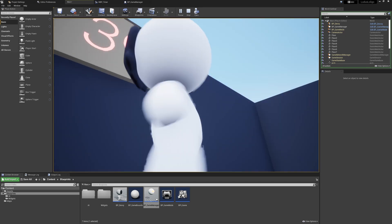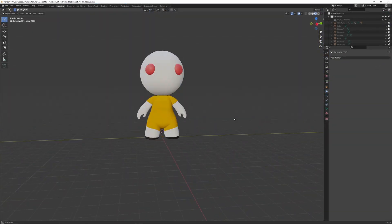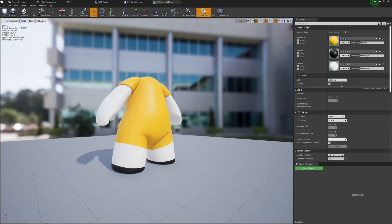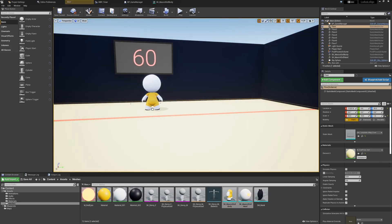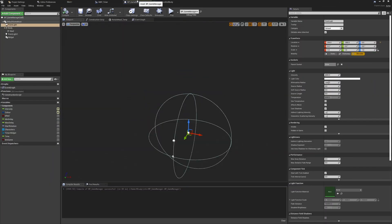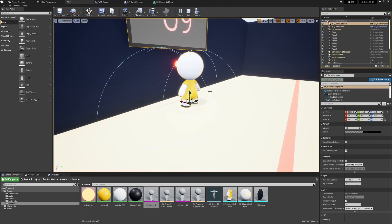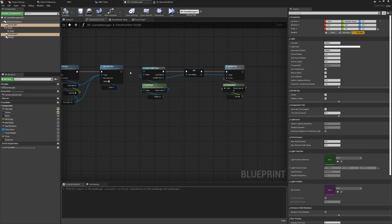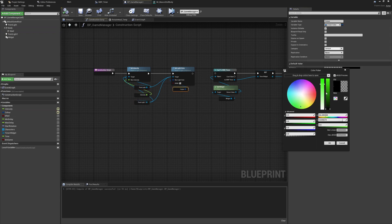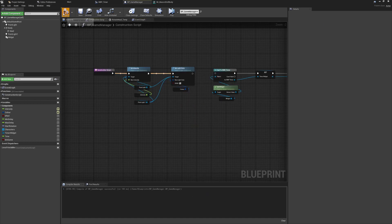To wrap the visuals of the game manager, I created a new version of the female Devi model to represent the doll. Separating the head allows me to easily rotate the head separate from the body without a skeletal mesh animation. The doll was scaled in Blender to create the height difference between the standard character meshes. I added the doll to the game manager class to stand in front of the timer, then added two lights either side to help clearly visualize the swap between the red and green light and when the player should stop.